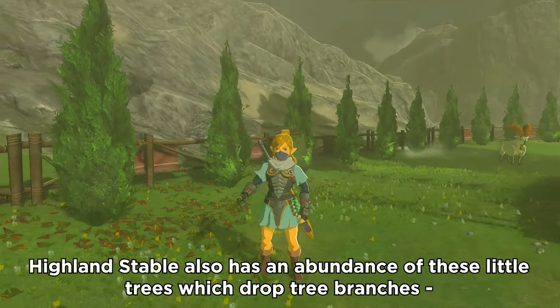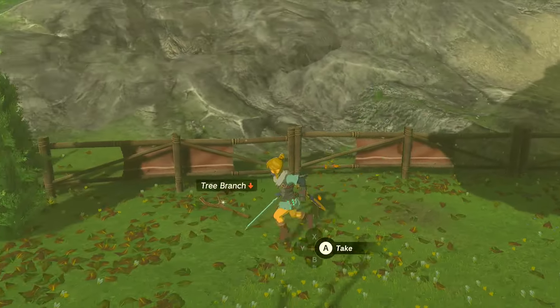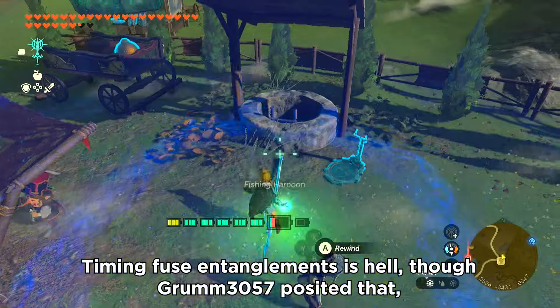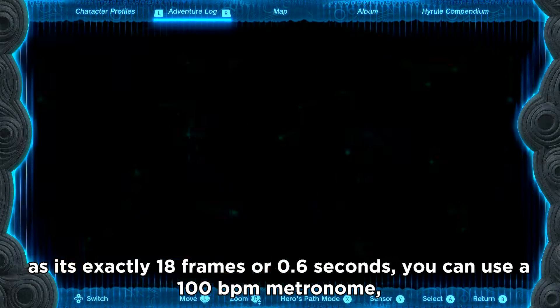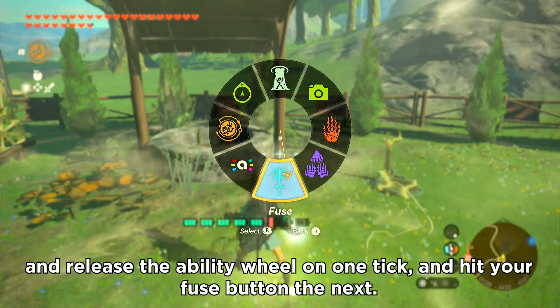Highland Stable also has an abundance of these little trees, which drop tree branches, and each one is another chance to fuse entangle a weapon. Timing fuse entanglements is hell, though Grum 3057 posited that, as it's exactly 18 frames or 0.6 seconds, you can use a 100 beats per minute metronome and release the ability wheel on one tick and hit your fuse button the next.